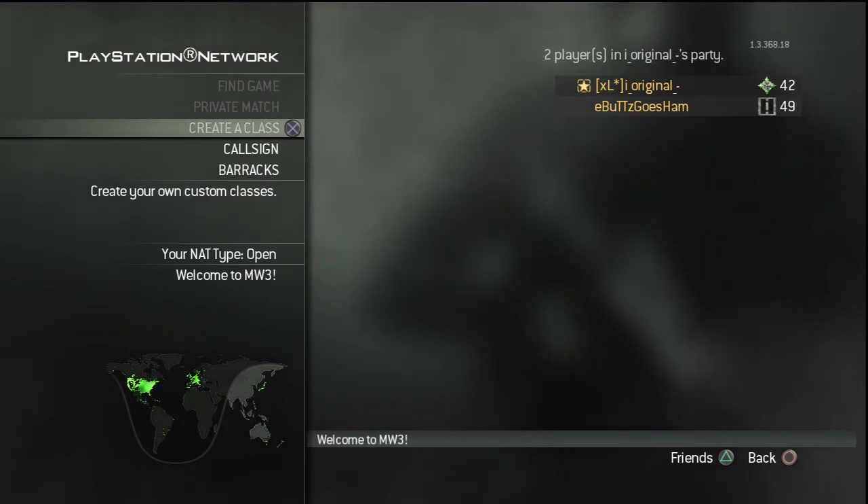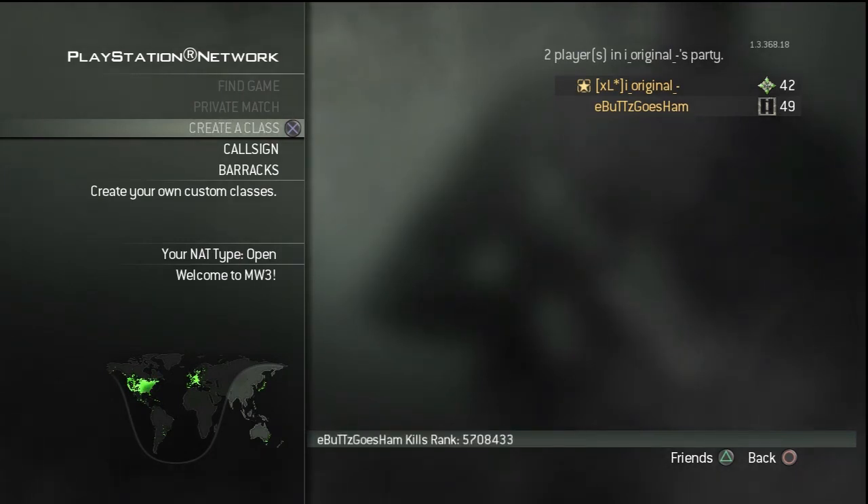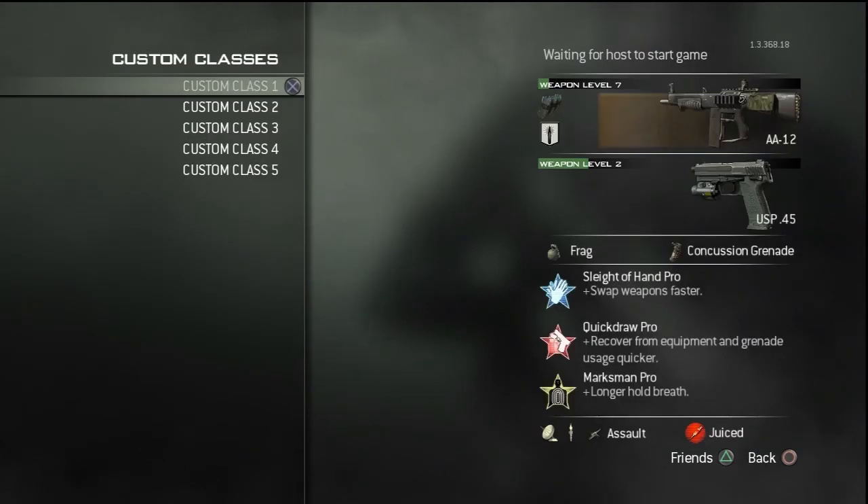While you're in your private match, tell Kyle to start the private match. Alright, there you go.